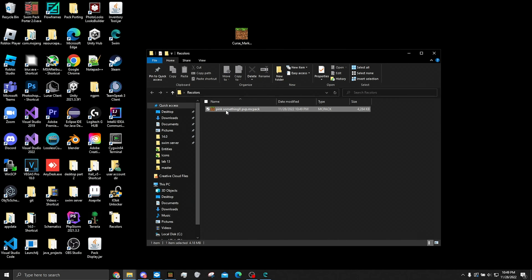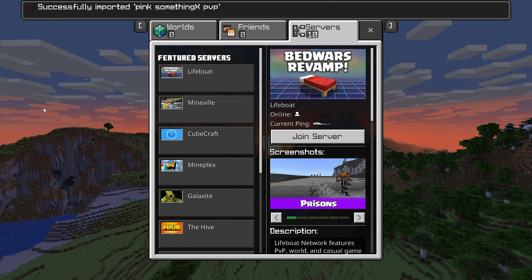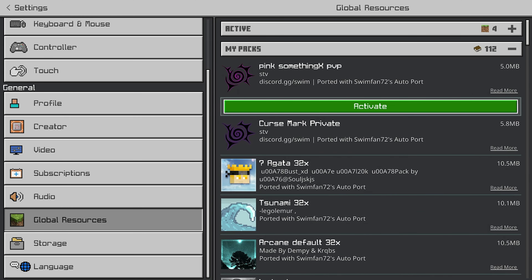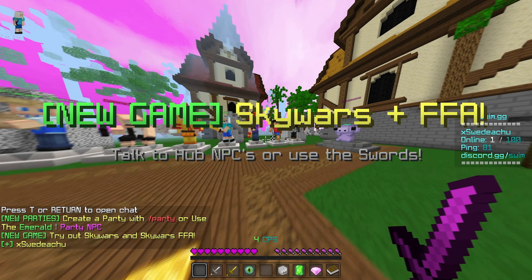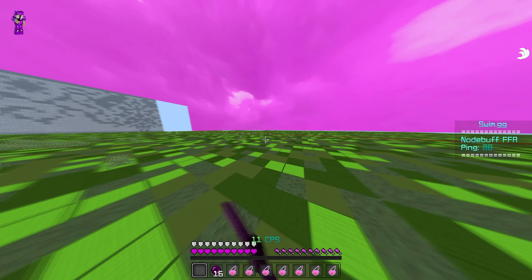Open it, recolor, and let's drop it in. Now that we have it, let's go and equip it. See, it's pink. Just deactivate the old one. As you can see, everything is recolored to pink. That's how you can recolor pretty much anything in the game.